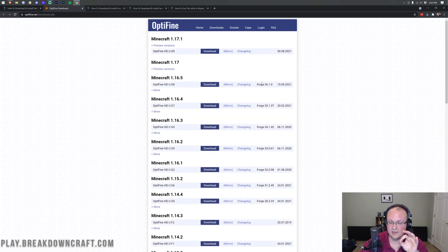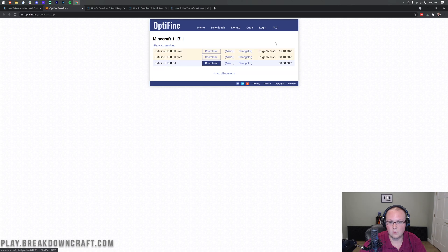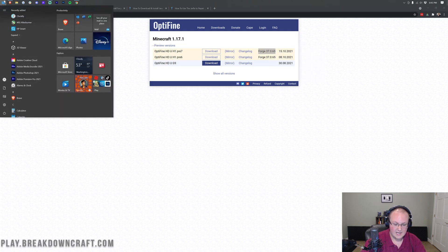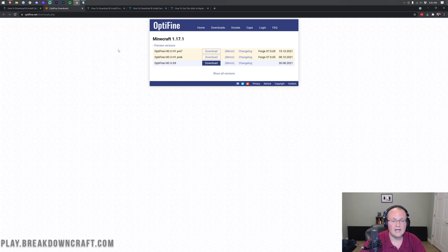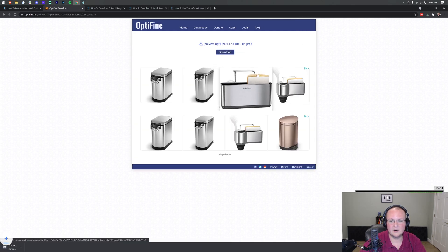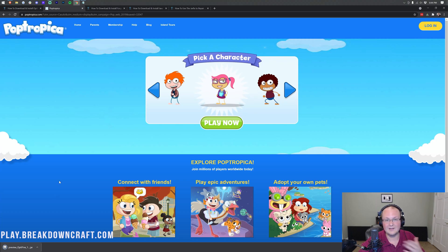If there is something there, it will say Forge — like this version down here. So if you see Forge right here, go ahead and click on Mirror. If you do not see Forge here and it's blank, you want to click on Preview Versions. Right now, Optifine with Forge is in beta — it's not out stably. Once you see a Forge version listed, make note of that version number. In our case, that's Forge 37.0.65. I would recommend copying this and pasting it in Notepad — it is that important. Then go next to that version and click on the Mirror link. When you click that, click the Download button and Optifine will download. You may need to keep it in the bottom left on Chrome, or save it on Mozilla Firefox.